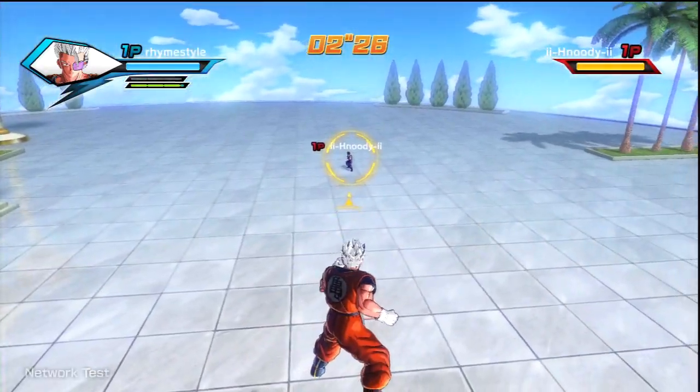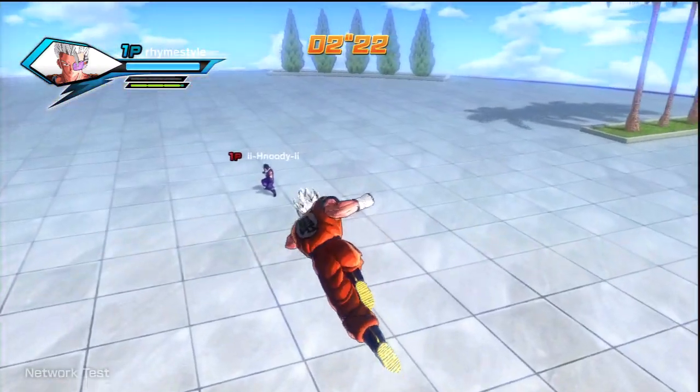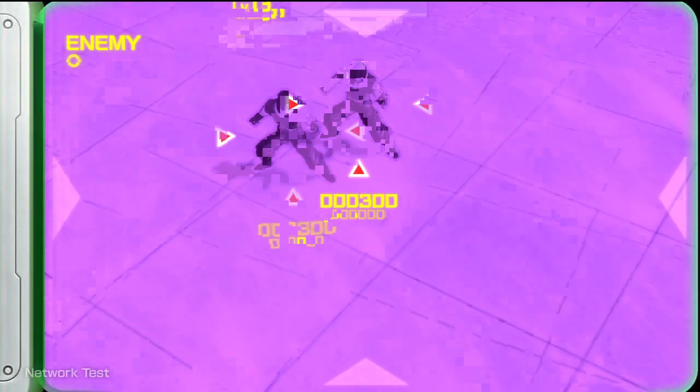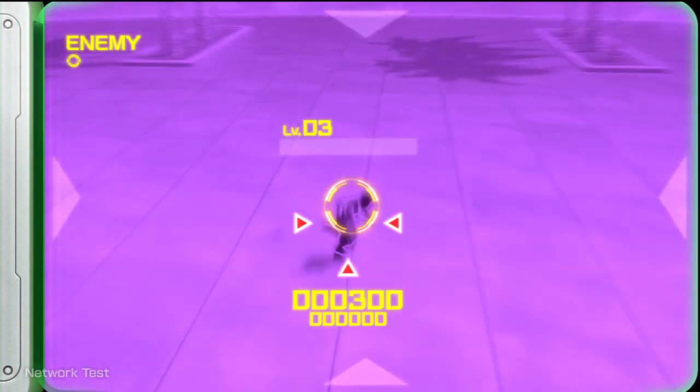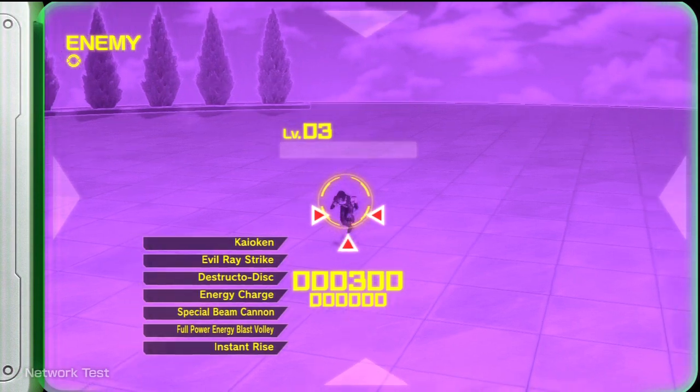Now, obviously, when you're using the scouter, what you don't want to do is use it at the wrong time. Obviously, I'm wide open right now with it because I can't attack while I have it on. You can basically wreck my face right now as much as you want, but he can't obviously right now because he's helping me out.